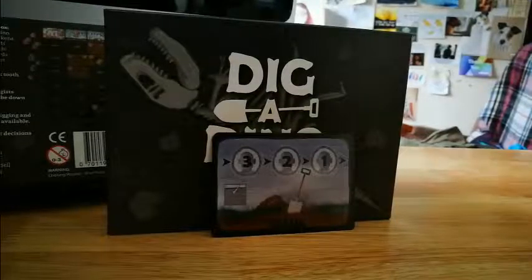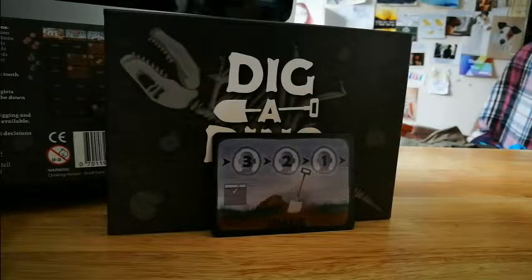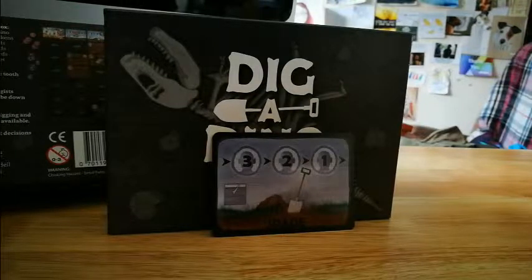Looking at the spade card, you can place three, then two, then one worker on it. The order is: whoever placed three first goes first, whoever placed second goes second, and whoever placed first goes third. If no one placed on the third spot it goes from second to first, and if no one placed on second it would just be the first.